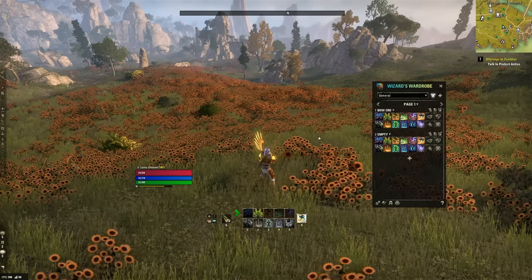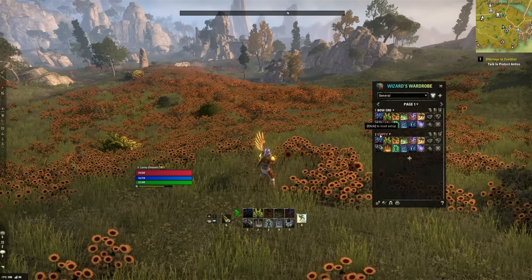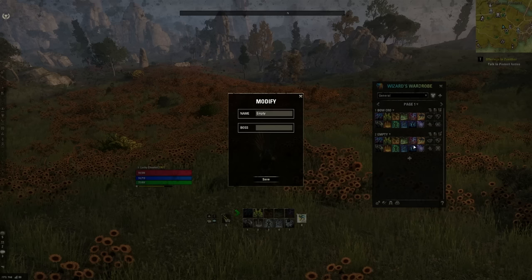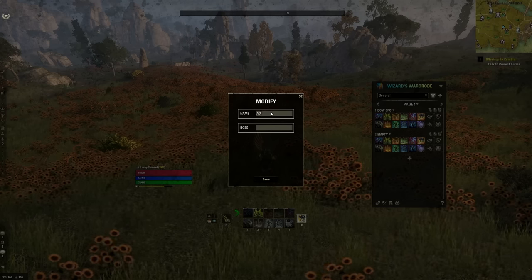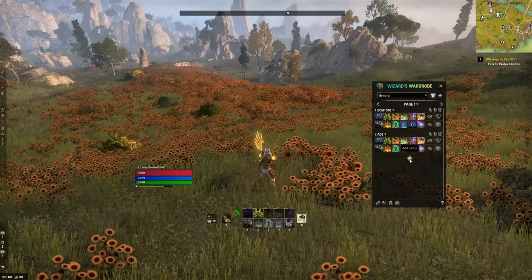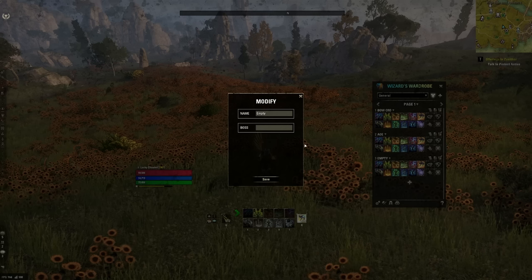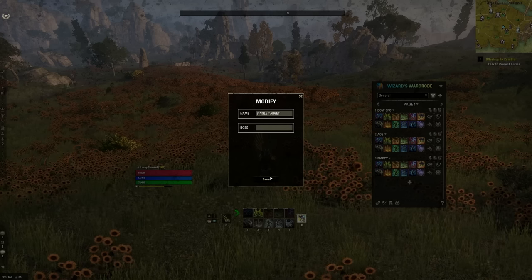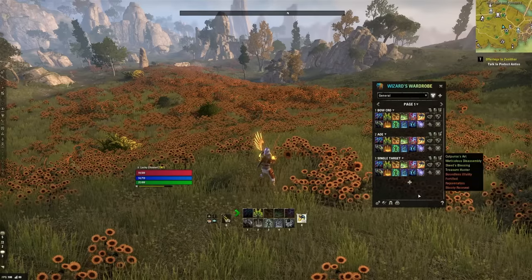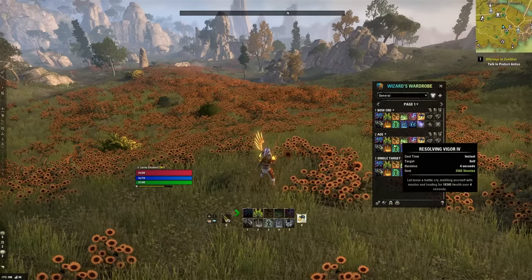So you could hit F1 to load the first loadout and F2 to load the second one — maybe you've got an AOE setup and a single target setup for boss fights when you're trying to speed run content. To rename a loadout, you just click modify and change it. For instance, this one could be your AOE loadout, and then you add a new loadout with different skills and abilities and name it single target. This add-on is really great because you can put tons of builds in here and switch through them on the fly.